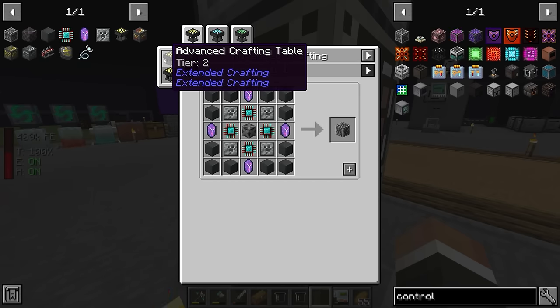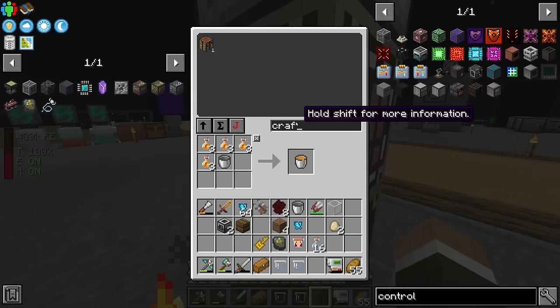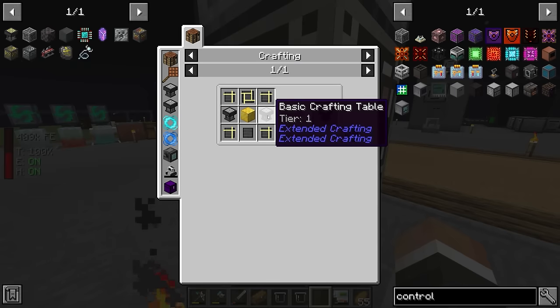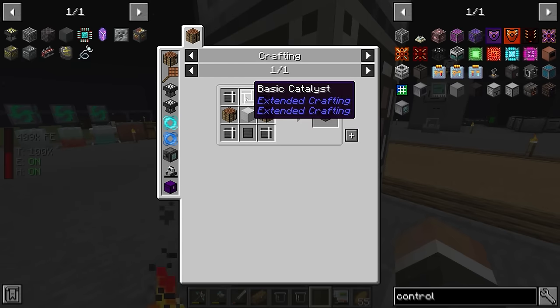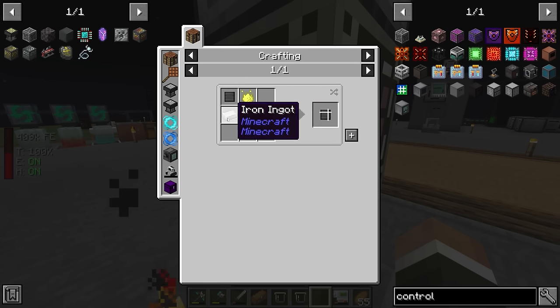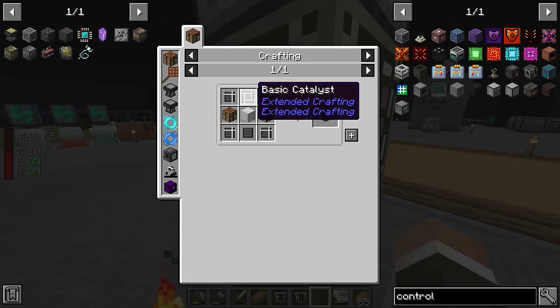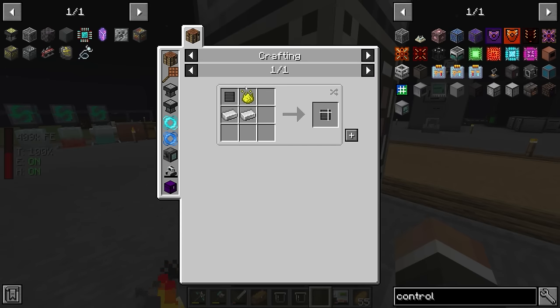The advanced crafting table itself isn't too difficult. We need two basic crafting tables, each needing two regular crafting tables. For the basic crafting table we need a block of iron, four basic components, one black iron slate, and one basic catalyst. The black iron slate uses two black iron, the basic component is black iron, iron, and luminescence - luminescence is just redstone and gunpowder - and the basic catalyst is just four more basic components.